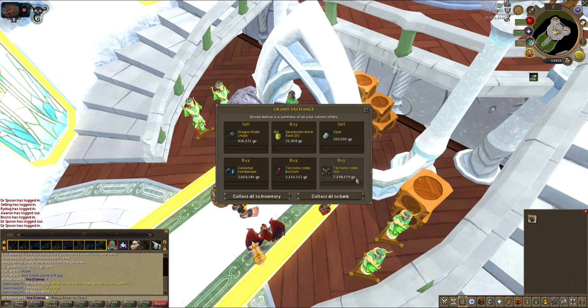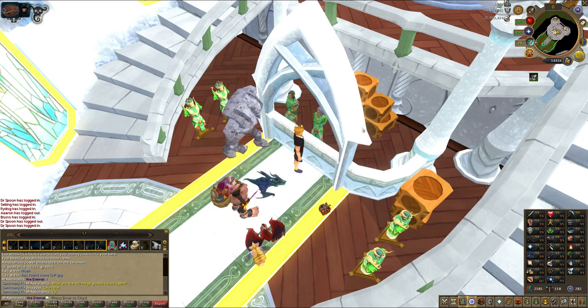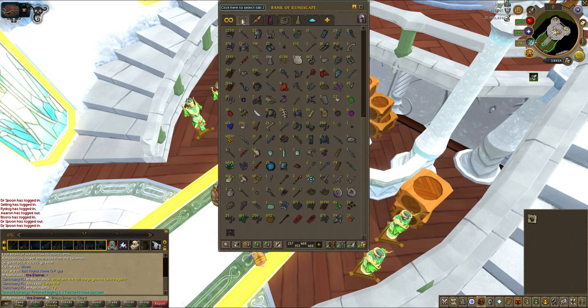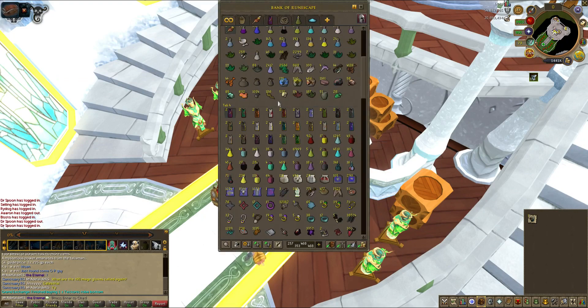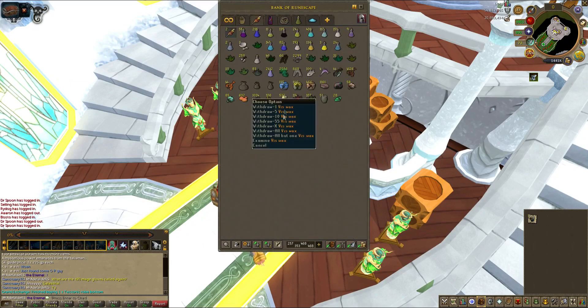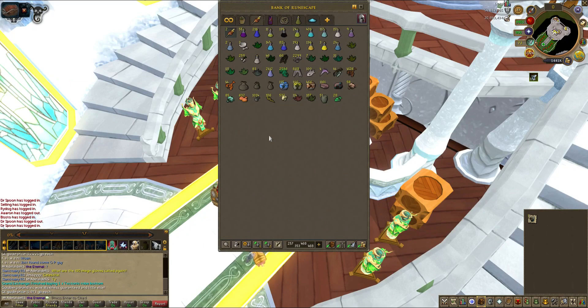I've got everything — T90 gear, T90 hands, I've got my amulet of assault. Actually won't be using amulet of assault because I'm maging. Got my T90 weapon, got full tectonic hopefully. For boots — I don't know, probably just subjugation to be honest. Virtus boots are 10 mil — if I can find 10 mil I'll buy Virtus boots. Also vis wax — I don't believe that's 10 mil worth. Oh yeah, tectonic robe bought — awesome!